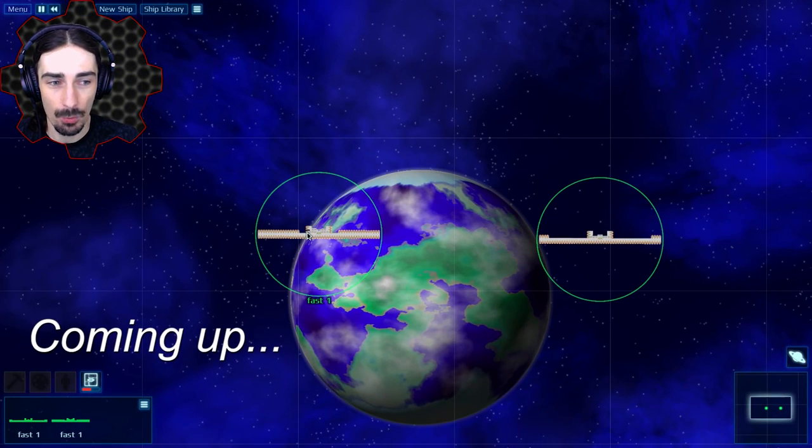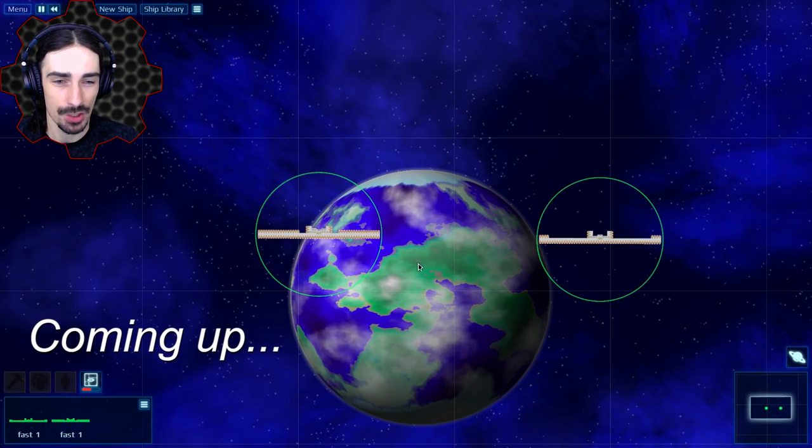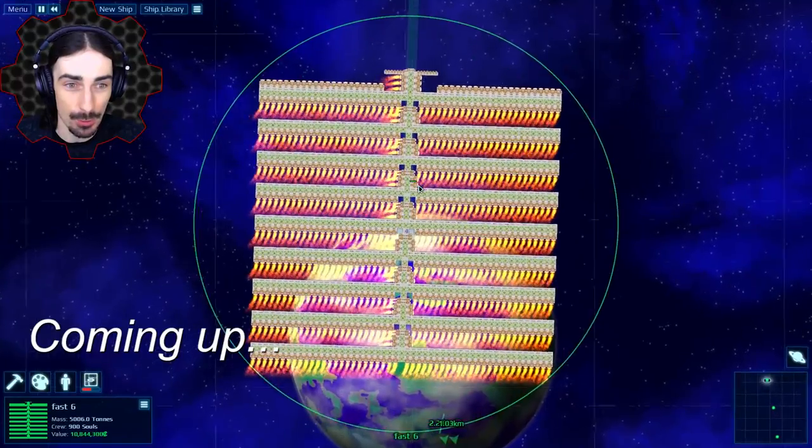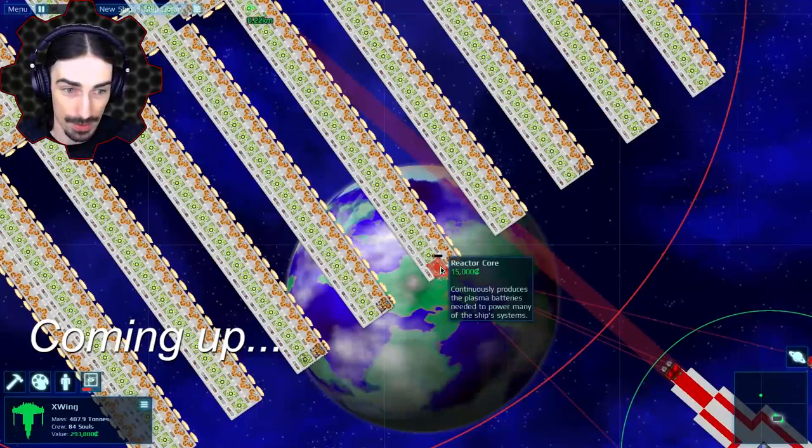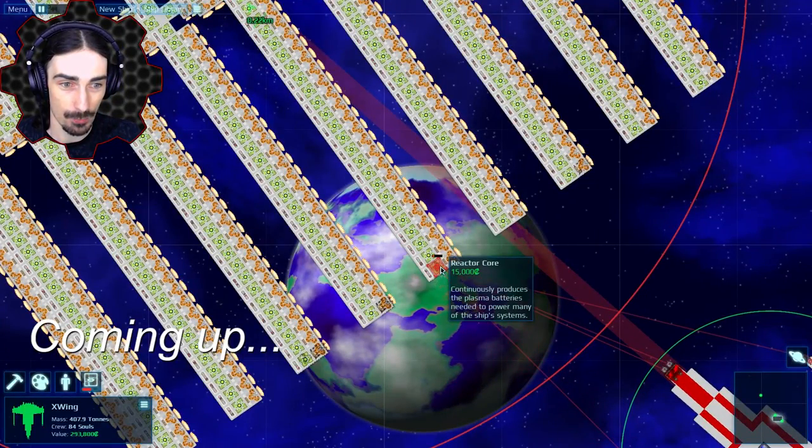Which one do you think is gonna win — the bigger one or the smaller one? Make your predictions down below. Look at all those thrusters going! I have no idea how many thrusters that is. It's going down — two more shots should do it. One.